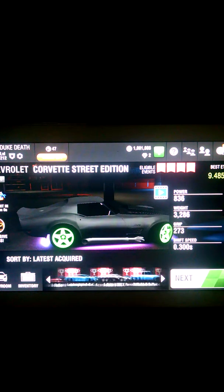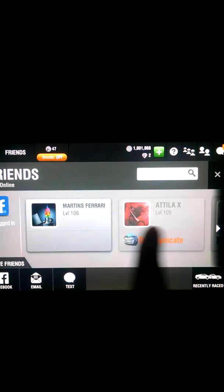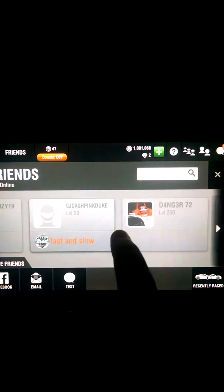They got me ridiculous stuff. I helped them, they helped me. And this person — his name is CJ Cash Pink Duke — he does change his account because he's farming money and transferring it. This is basically a really big shout out to them because they just helped me a lot. I helped them a lot. This guy is like my biggest fan.